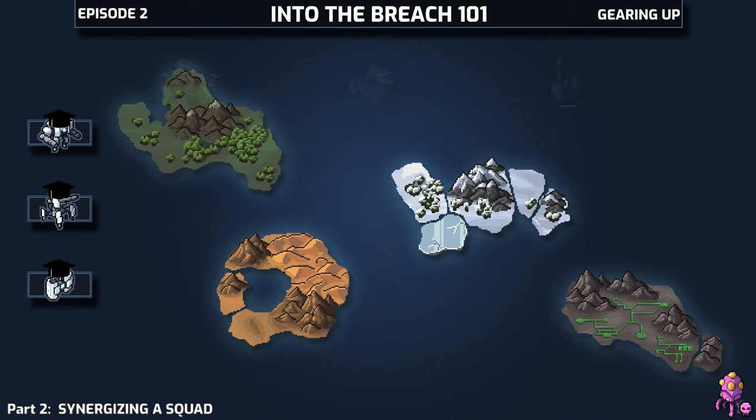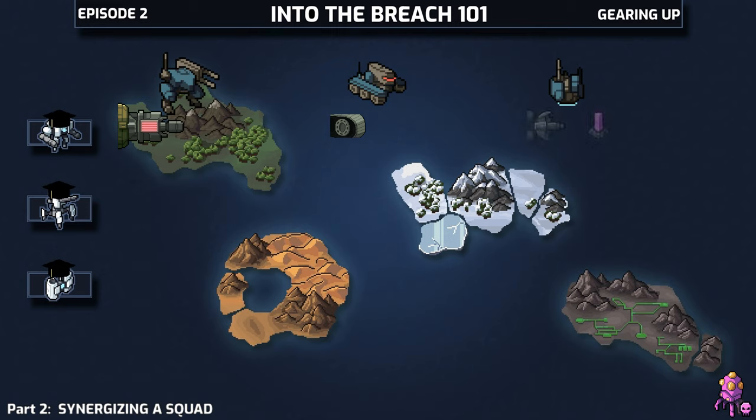Our example squad is going to be one I find a bit underwhelming, and that's Zenith Guard. We've got a Prime Mech with the Burst Beam, the Brute with the Ramming Engines, and then lastly the Science Mech with the Attraction Pulse and the Shield Projector.